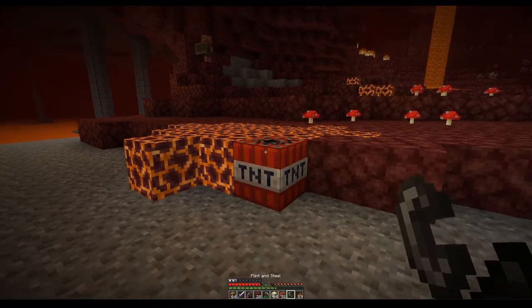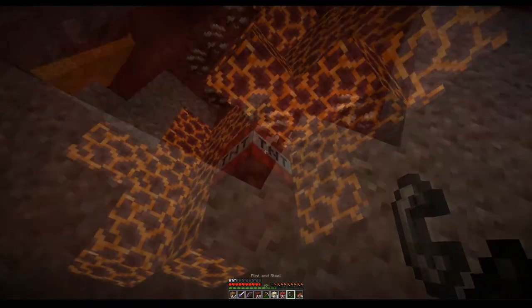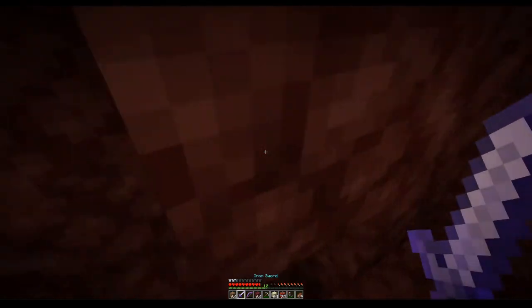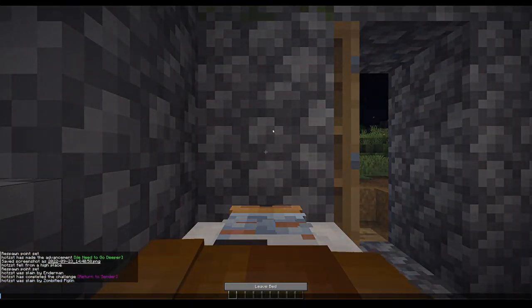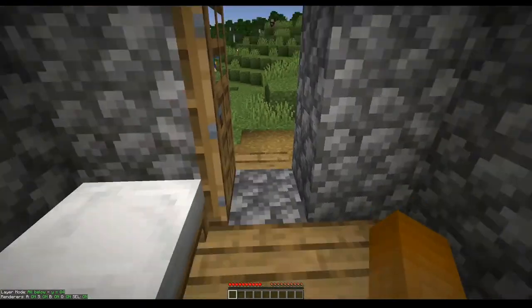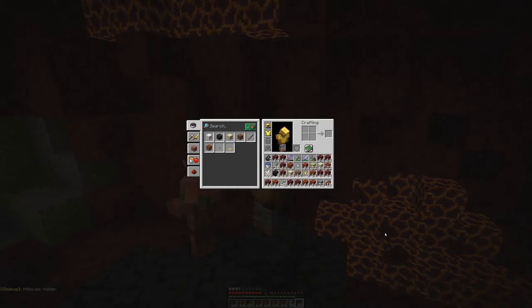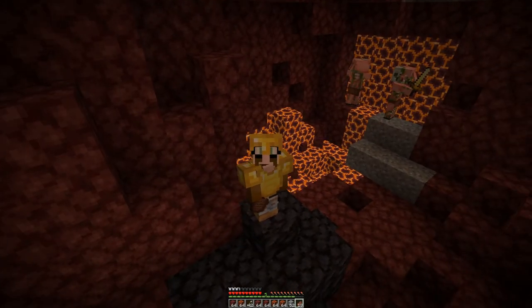Let's try to get some magma blocks. Okay, but now I at least know how to handle this — go back in, grab my stuff, and call it a day. So it looks like I've got back most of my items, at least the important ones that we came for: the quartz, the magma blocks, the sword, the bow — all the goodies.